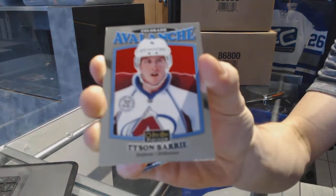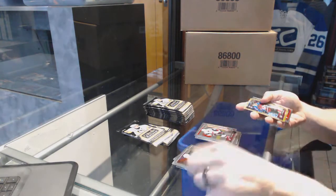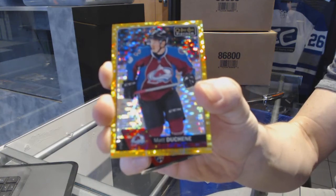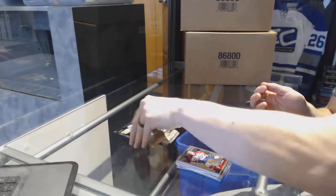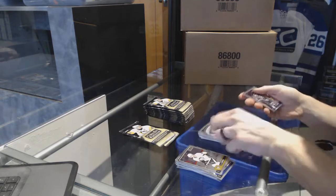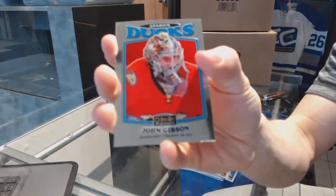We've got a retro of Tyson Berry and a marquee rookie of Christian Dvorak. I think the marquee rookies are the true rookie cards again this year. We've got a seismic gold parallel numbered 41 of 50 Matt Duchesne, and a marquee rookie Zach Wierenski. And a chill logo Chris Dyke — John Tavares.